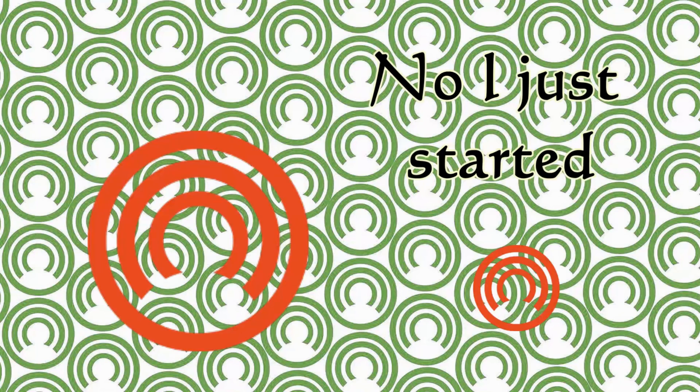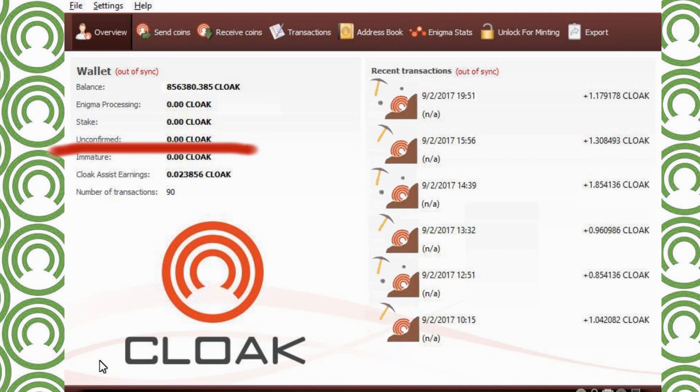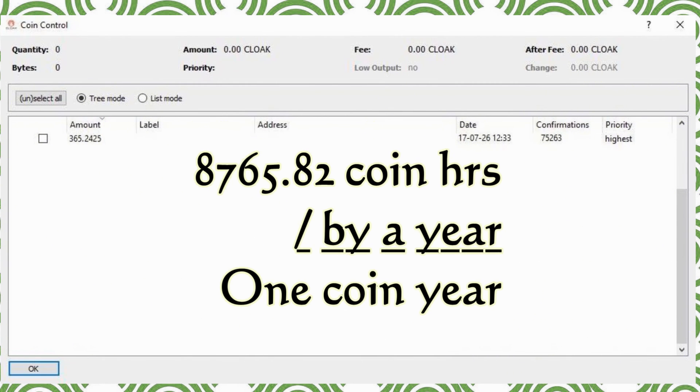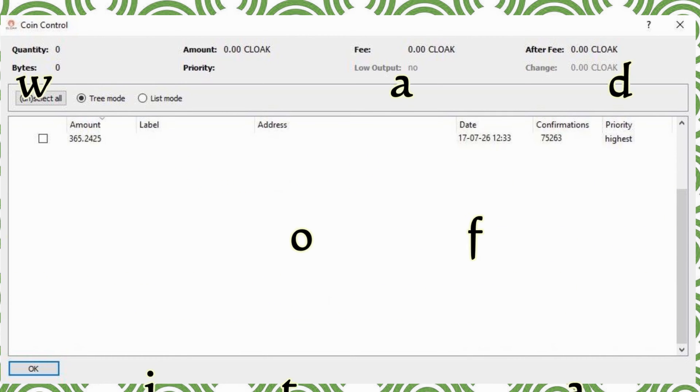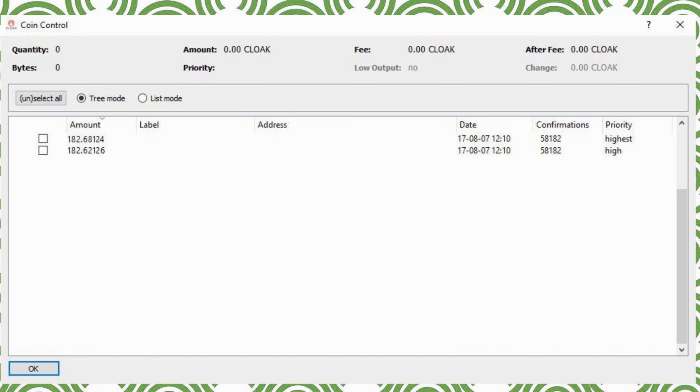Another important thing to talk about is coin age. Every coin in your wallet will accumulate time. For example, if you put 365.2425 coins in your wallet, it will start adding hours after confirmation and after the coin matures. When your coin gets 24 hours, your group of 365.2425 will have one coin year. After your group of coins stake, they will split into about half, with the 6% per year per coin that CloakCoin gives you — so the coins earned equals 0.06 Cloak. Now we have two groups: 182.62126 and 182.68124 Cloaks.